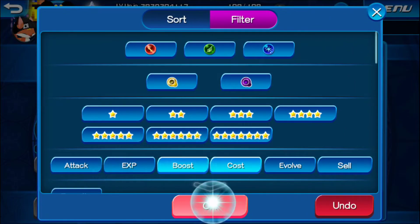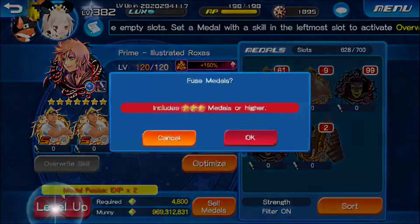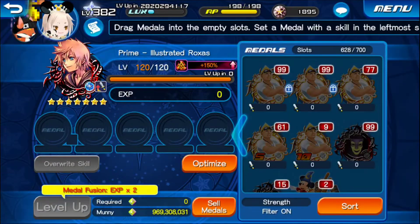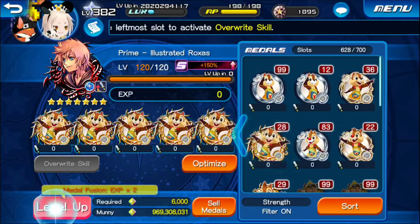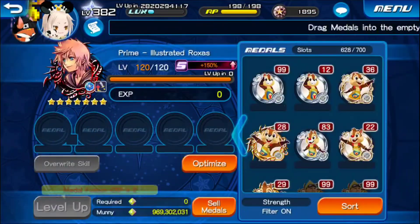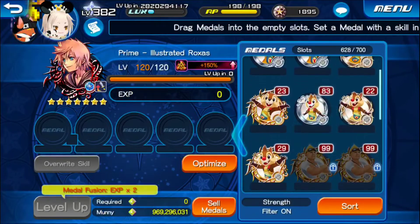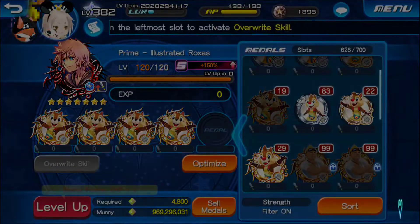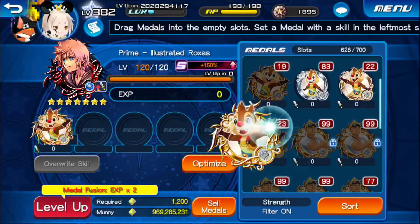Let's go to cost and boost. They really need to - I don't know what Sqeunix is doing. They really need to get their heads out of their you-know-what and fix this game. To tell you the truth guys, I am honestly very close to quitting this game altogether because of the treatment with Sqeunix, the miscommunication, the lack of jewels, the lack of content - it's just nothing but banners, banners, banners.